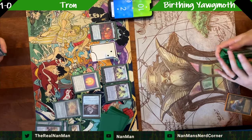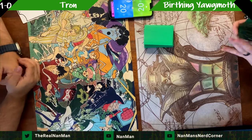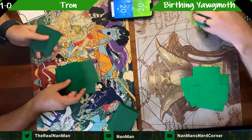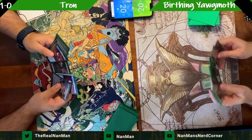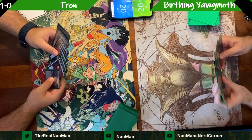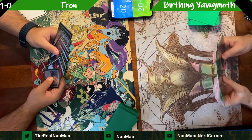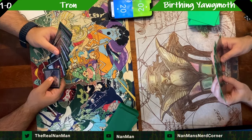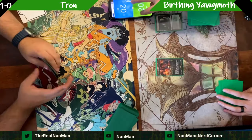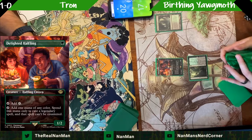Yawgmoth player on the play for game two. Fighting through Trinisphere is very difficult; fighting through All is Dust is very difficult. Those are the cards we have to worry about most in the Yawgmoth versus Tron matchup. This list might be running Chalice — it's not, but we have to be on our radar. Starting things out with Delighted Halfling to ramp for the next stage.